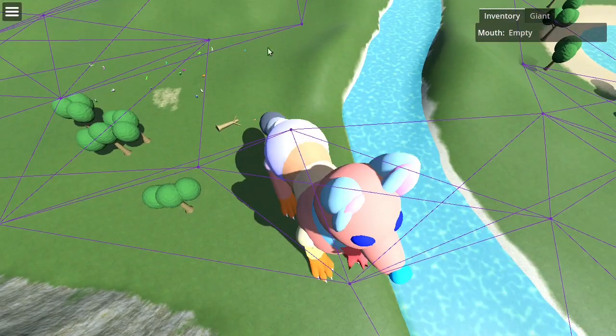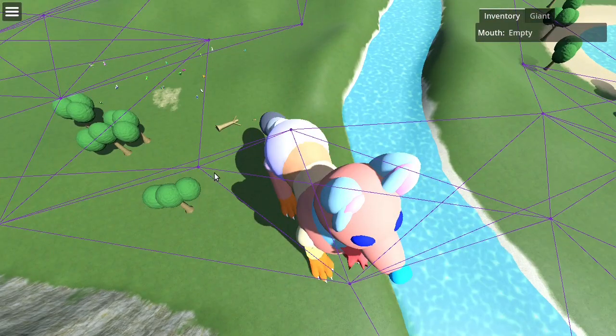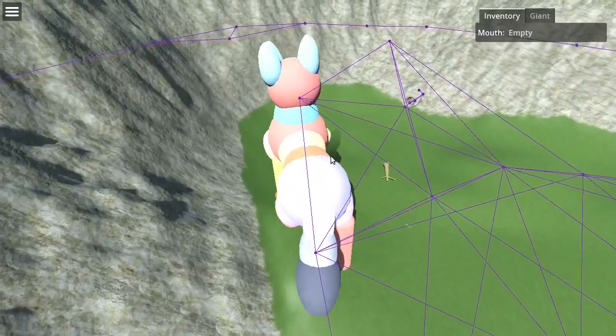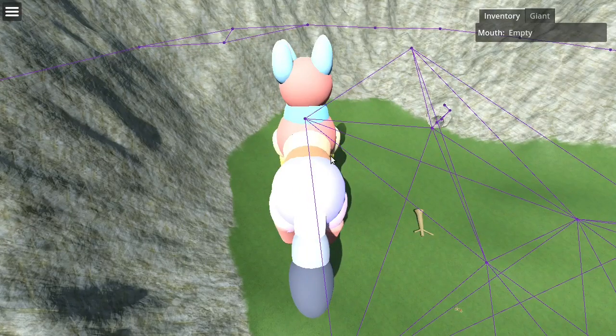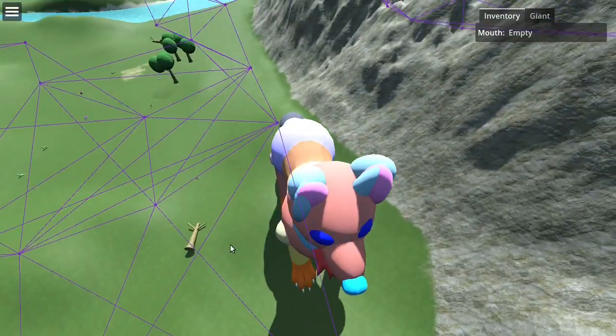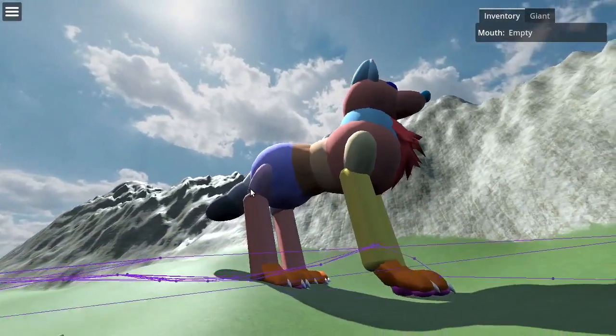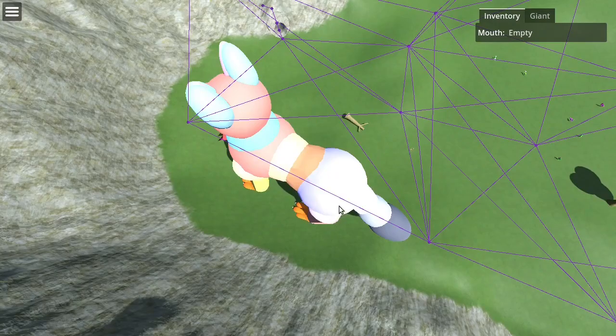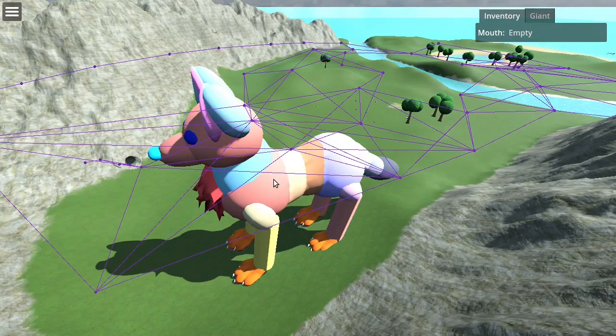There's still some work to do. Due to the way the calculations work, the path can go above the tree or whatever obstacle. Right here, the tree is clearly in the way, but it just so happens to go over right there. So more work is needed, but so far it looks pretty good.